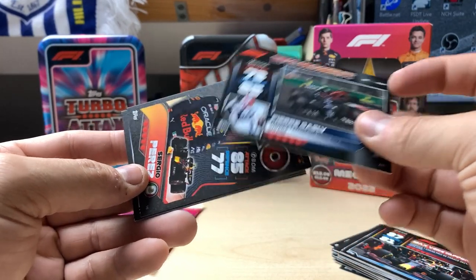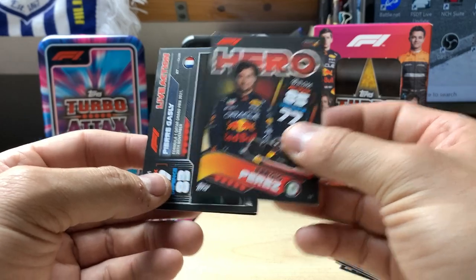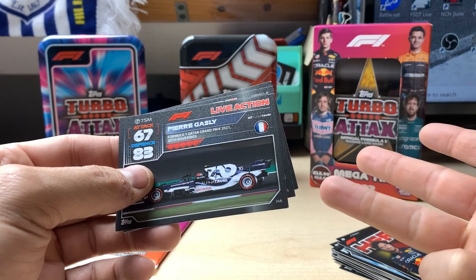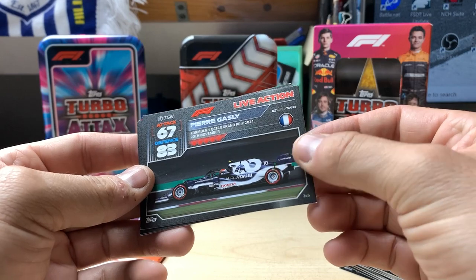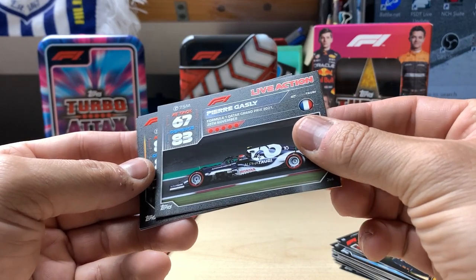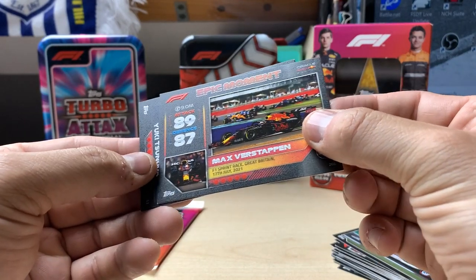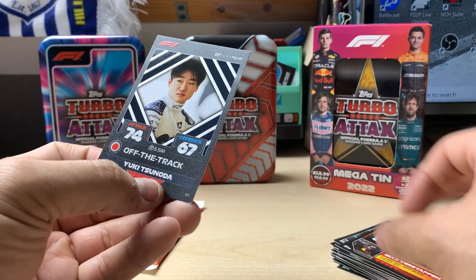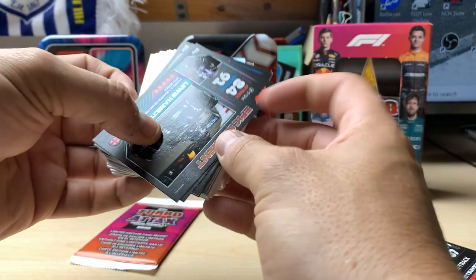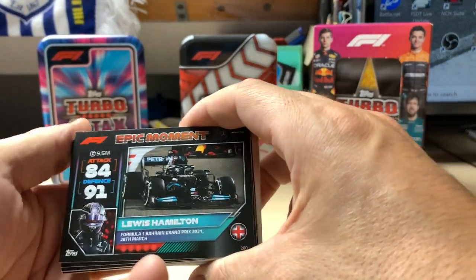Are we going to get Ocon? Oh, it's Sergio Perez again. So we've had Pierre Gasly, Sergio Perez, French, Perez, French - Qatar Grand Prix. Look at them tyres, how small they look now compared to the 18-inch ones that are on now - crazy. Epic moment, the sprint race, Great Britain - I think I've got that one. And we get Yuki Tsunoda off the track. Now we're thinking we'd finish, but no - we've got a big pile still. Got some silvers at the back - really looking forward to finding out if I've got all of them already.